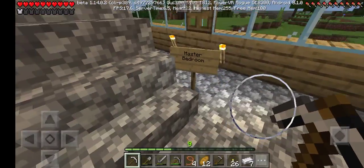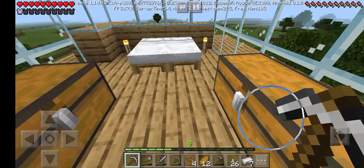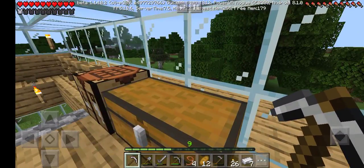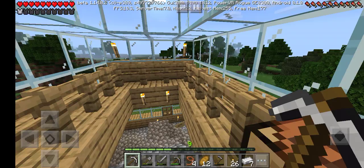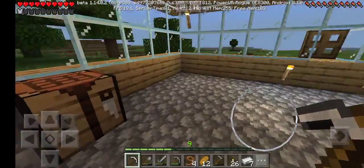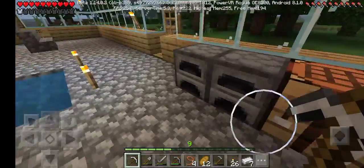This is my master bedroom upstairs with my chest. There's nothing in this chest actually. In the future I'm going to have one chest for cobblestone, one chest for iron — like that. I want to organize my things. I actually have two furnaces and one crafting table.